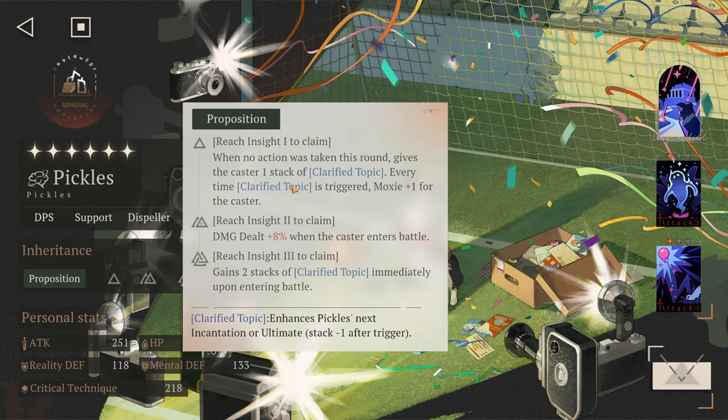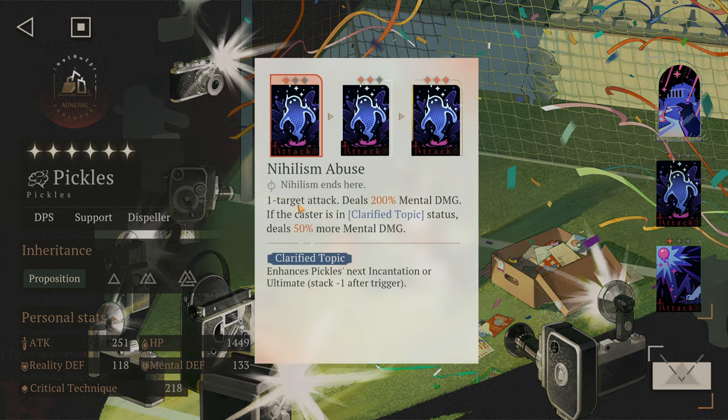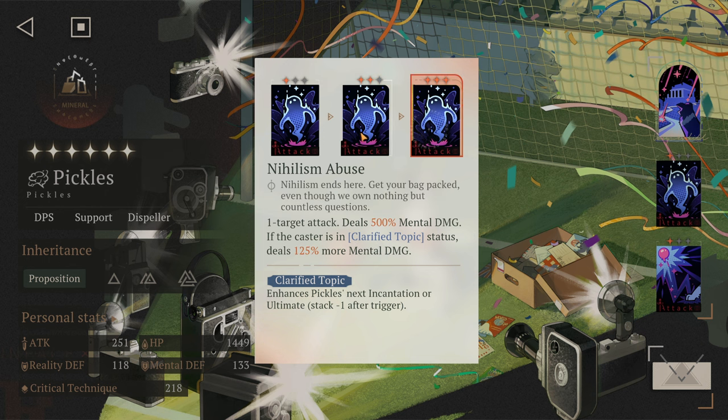When no action is taken in a round, the caster gains one stack of Clarified Topic. Every time Clarified Topic is triggered, moxie goes up by one. So pretty much every time you don't use him, he gets one stack of Clarified Topic, making him stronger and gaining moxie — even without combining his cards.